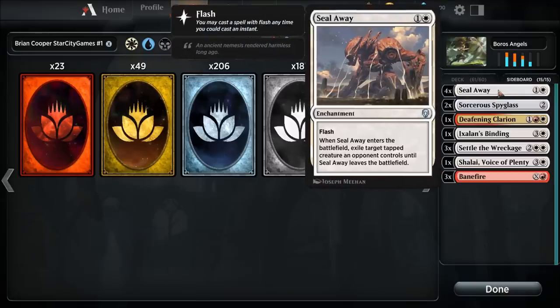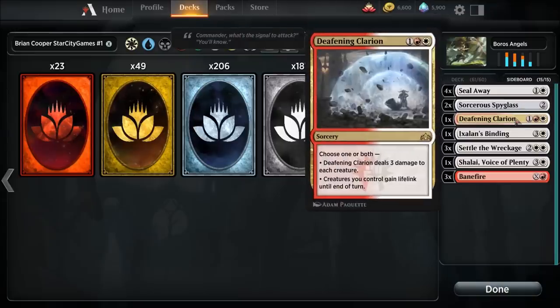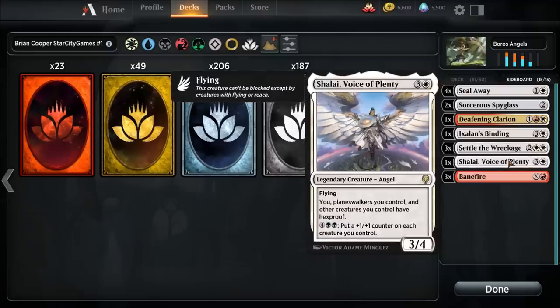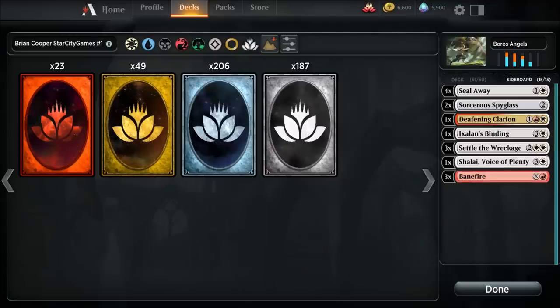Sideboard: four Seal Away for extra removal. Sorcerer's Spyglass — you look at an opponent's hand, choose any card name, and activated abilities of sources with that name can't be activated unless they're mana abilities. Another Deafening Clarion, Ixalan's Binding, three Settle the Wreckage for a nice board wipe, another Voice of Plenty, and three Banefires — deals X damage to any target; if X is five or more the spell can't be countered and damage can't be prevented.